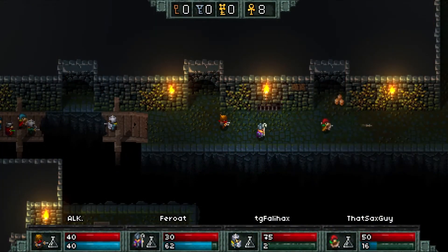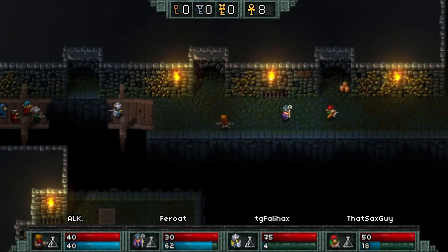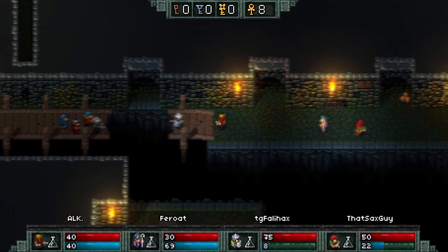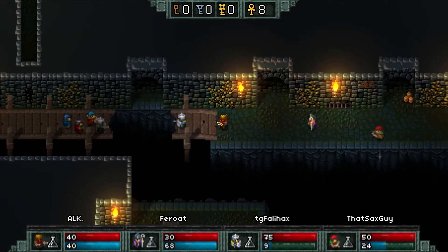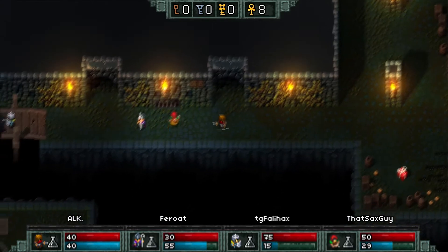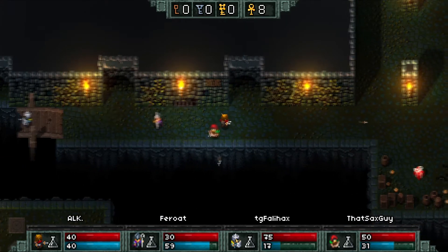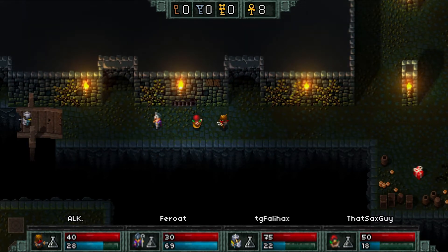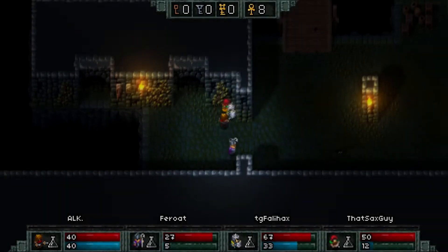Hammerwatch is a top-down dungeon crawler developed and published by Crackshell. It is a very interesting dungeon crawler with six different classes to choose from, and four levels each including their own boss fights and their own challenges. The game is designed for one to four players, and your goal is to make it to the castle and defeat the grand dragon. It's all very amazing.